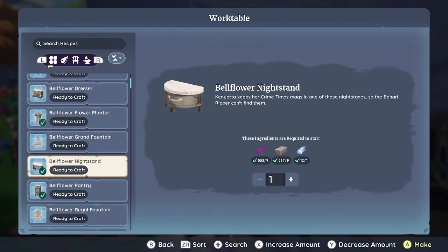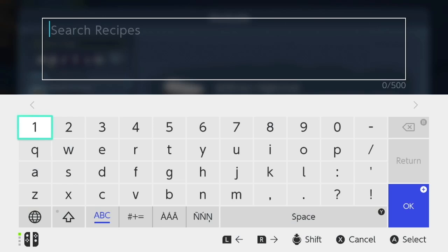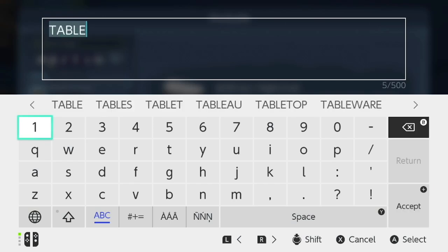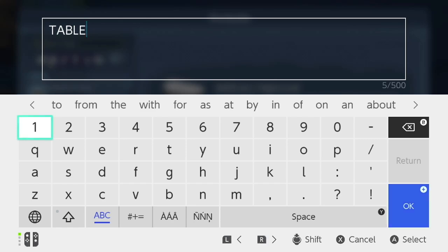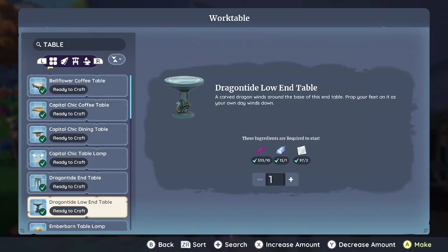Alright, I found a couple of things. First of all, you go in at the bottom there and hit plus to search. I'll throw in that I'm on the Nintendo Switch, so keep that in mind — on PC it may be different. I'm going to press plus and search for "table," then press plus twice, and it brings up all of the tables.